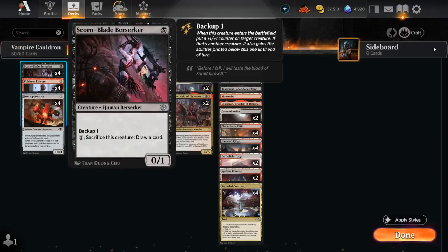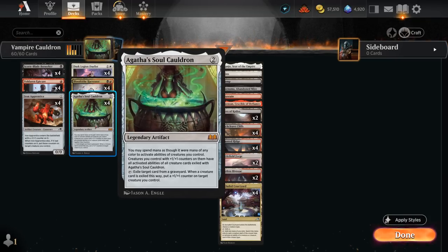We also have 4 copies of Scornblade Berserker, another non-vampire, a 0-1 with backup 1. For a mana, sacrifice this creature and draw a card. That's another nice activated ability we can grant to all our creatures using Agatha's Soul Cauldron. So now if our opponent tries to remove our creature — especially exile it — we can simply use the Berserker's ability to sacrifice our creature, draw a card, and it ends up in our graveyard so we can keep using the Cauldron.